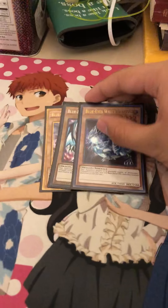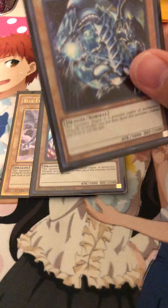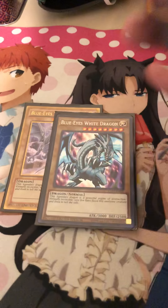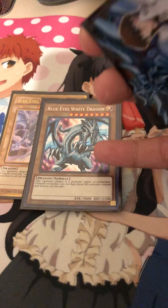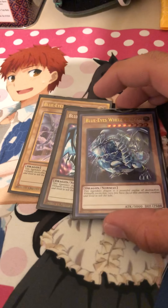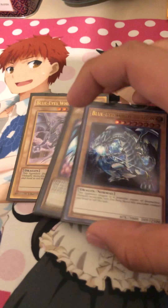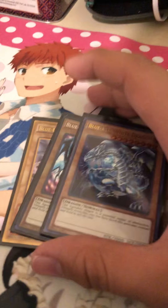First, of course, three Blue-Eyes White Dragons. Three different arts — this is the movie art, this is from CT-14, I believe that might be the tin for Kaiba — this is like the promo with the Kaiba tin for the Mega Packs. And this one was from Legendary Collection Kaiba, which I got from a friend.